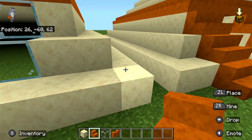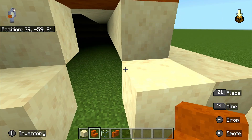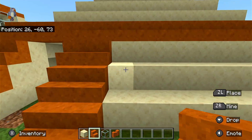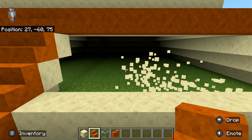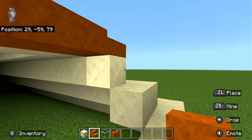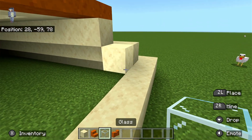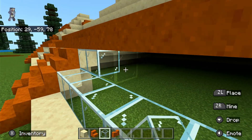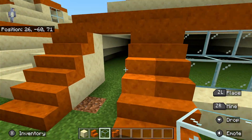One block away from the edge — okay, one block up — you're gonna build a two block high window stretching across from where your end of your two-block stairs are, to one block away from the end of the side of the front of the pyramid. So where you've got your stairs here on the front.